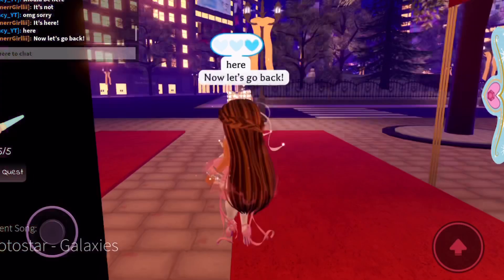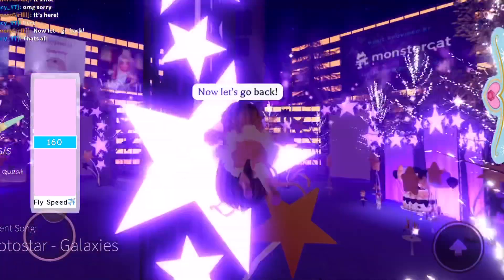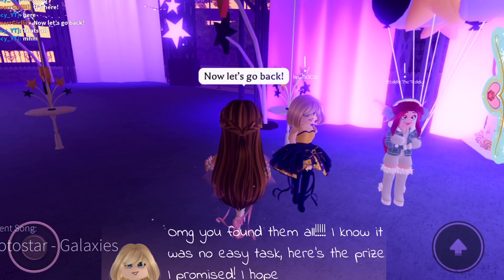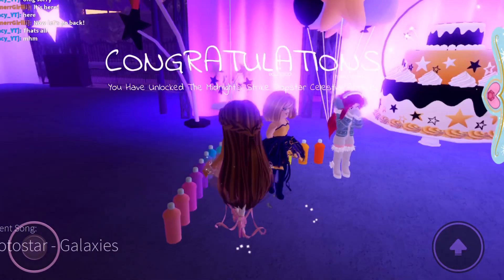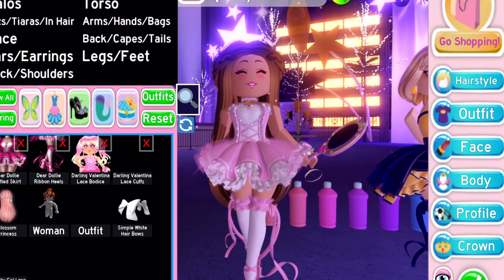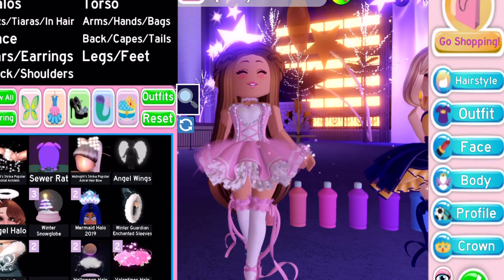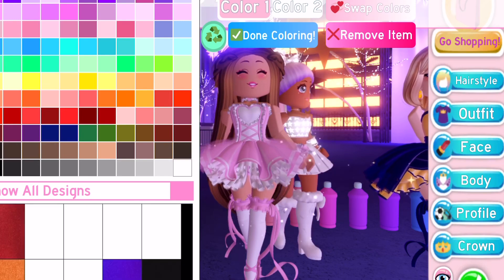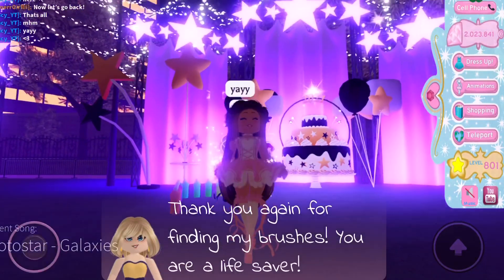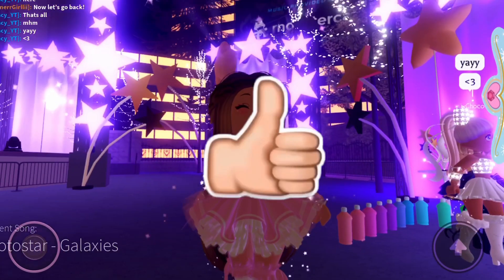Now let's go all the way back where Ix2cho was to claim our prize. I have found all of the paints — let's go see what we got. We got these cute armbands — look at this! I put them on — these are so cool! This is what you get and it's amazing.